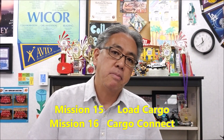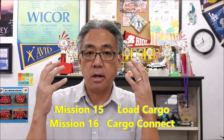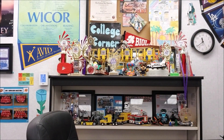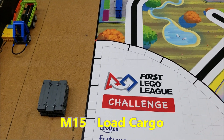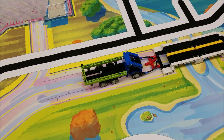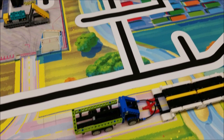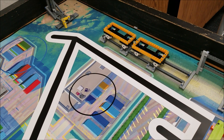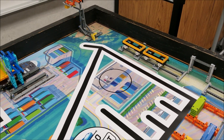Okay guys, so missions 15 and 16 — Load Cargo and Cargo Connect. What you do with those missions is going to depend greatly on your cargo containers. I'm going to take you to the table to show you which ones you already have and which ones you can get, and what you can do with those points and how to get them. So let's go to the table. For mission 15, it's going to be Load Cargo. This only has to do with transportation vehicles — the truck, the platooning truck, the cargo ship, and the train. Those are the only vehicles involved in mission number 15.